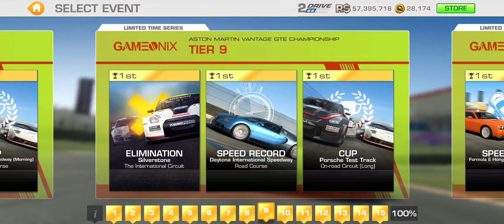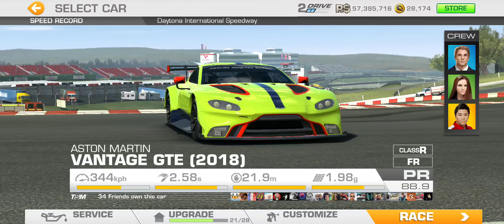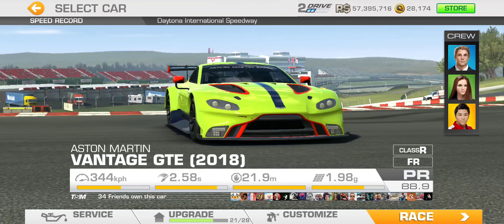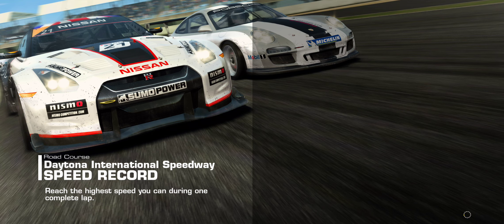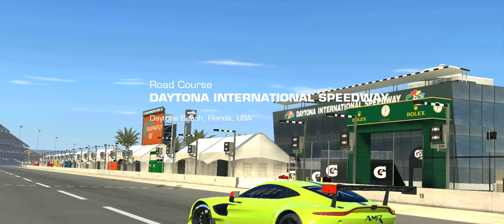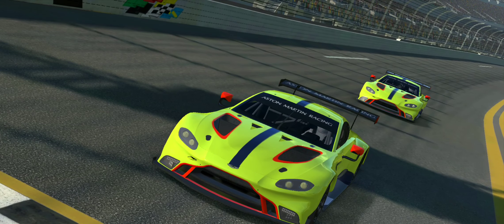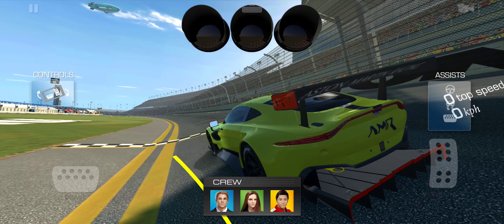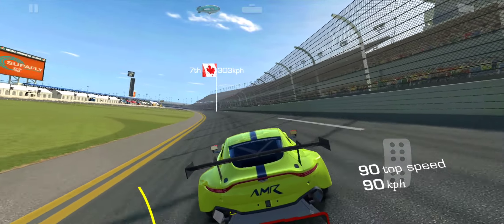How fast can you go at Daytona with the 2018 Aston Martin Vantage GTE when you have 21 upgrades on board? 21 upgrades is significant because that's what you need to complete the limited time series. I have a target speed of 320.8 kph, but that's really irrelevant — I just want to see what kind of top speed you can get.